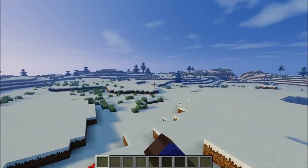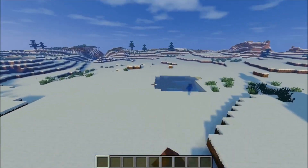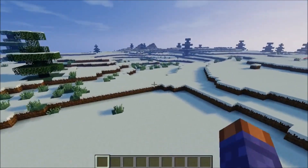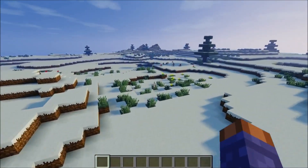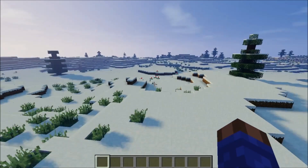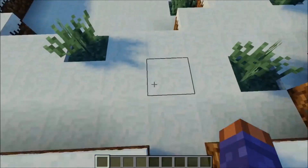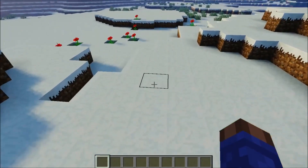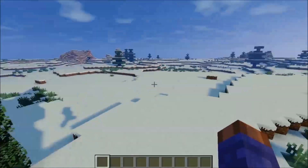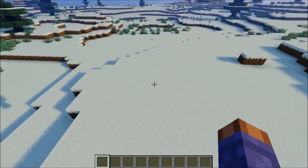I'm really thinking about doing some kind of build here — making some kind of artificial NPC village or something like that — because they don't have spawned-in NPC villages in the snow biome yet, which is a severe disappointment in my opinion. They should have at least added NPC villages in snow or ice plains, as this biome is called.